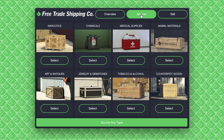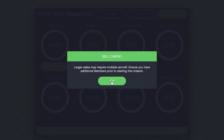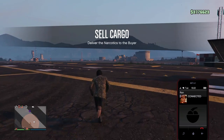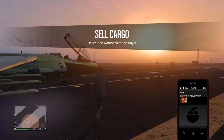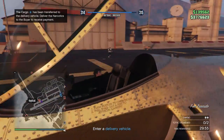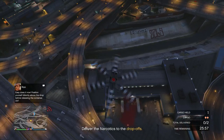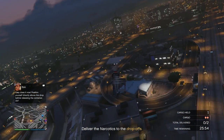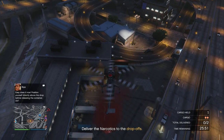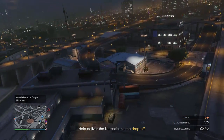Selling missions are straightforward — complete the task they give you. Some missions ask you to bring back a piece of the aircraft for extra RP, but in my opinion it's not worth the 500 RP. Skip it unless you're already heading back to the hangar to source more cargo — then you might as well bring it back for the bonus RP.